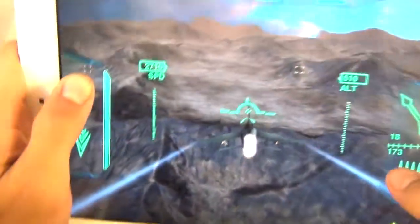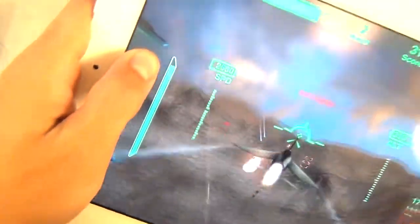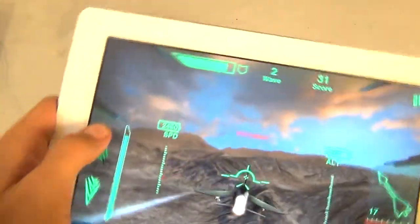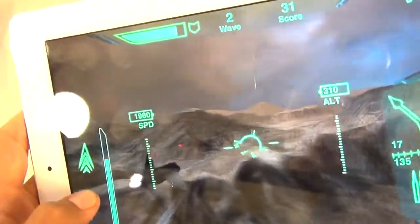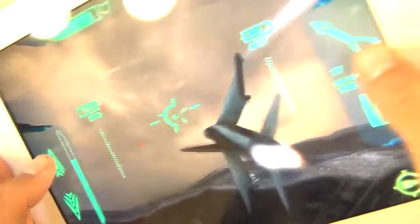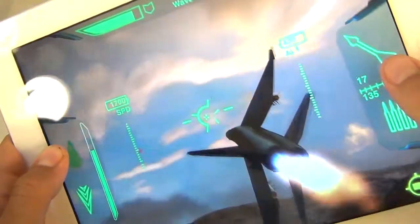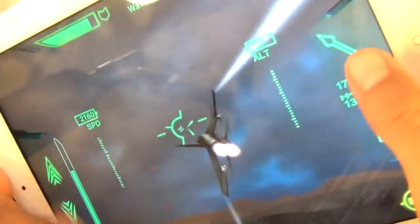I already have a hard time on wave two. My right thumb controls missiles up top and a normal gun below. The thing on the left is your speed control, and you tilt by turning. You flick up to do a pull-up maneuver, and you can flick left or right to do a little spinning barrel roll.